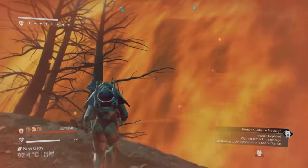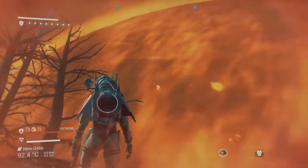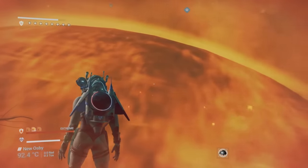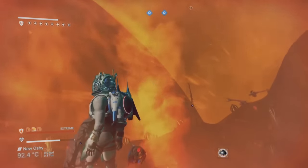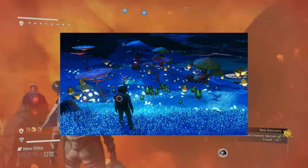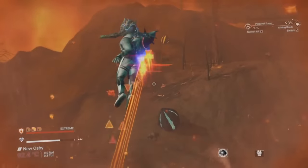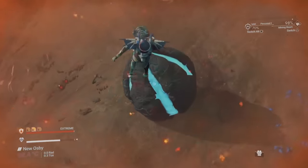No Man's Sky has an abundance of resources we can discover, ships we can gather, planets we can visit, fauna we can see and many other things, but which of these items can truly be classed as rare? Now I'm sure at some point all of us have come across things like Royal Exotic Ships, Paradise Planets, Diplos, S Class Nautilus or different varieties of freighters like the Dreadnaught. But some of the things I'm going to be talking about in this video make each of those things look rather common.